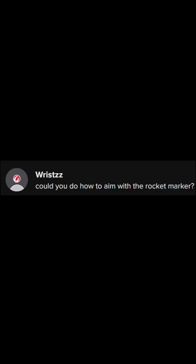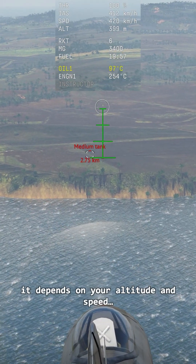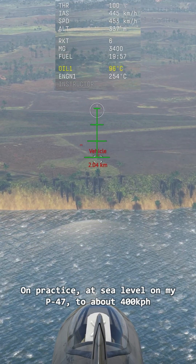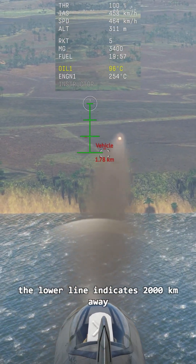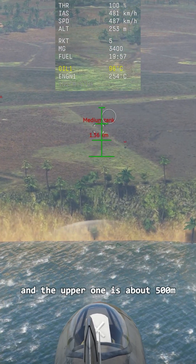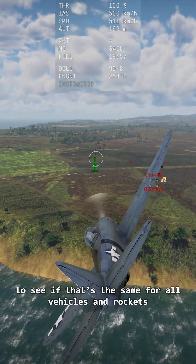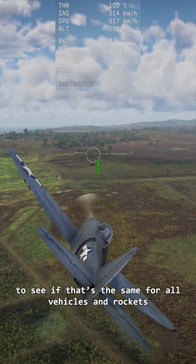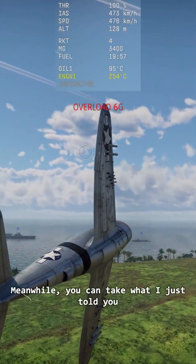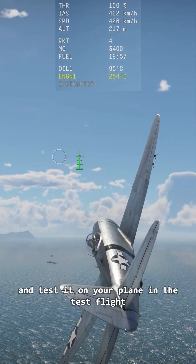Wrist asks: could you do how to aim with a rocket marker? Well, it depends on your altitude and speed. On practice at sea level on my P-47 at about 400 kph, the lower line indicates 2000 meters away and the upper one is about 500 meters. But I need to make more research to see if that's the same for all vehicles and rockets, which I'll do for the video tutorial I have planned for this weapon. Meanwhile, you can take what I just told you and test it on your plane in test flight.